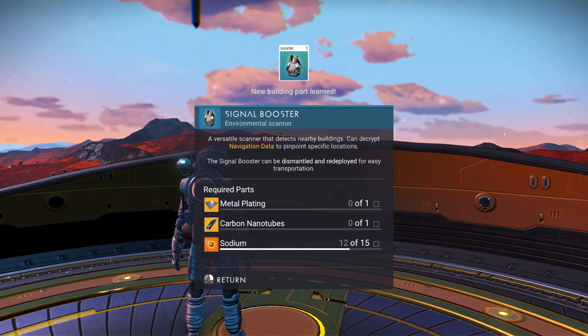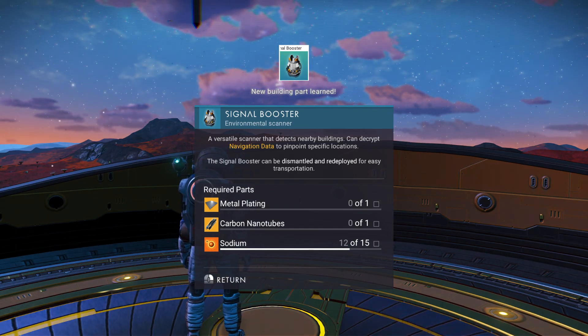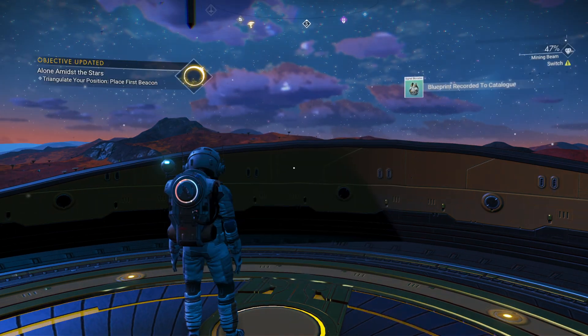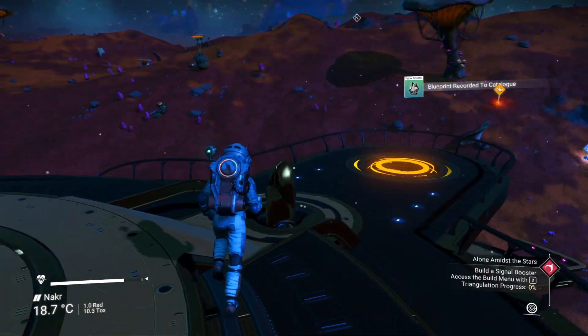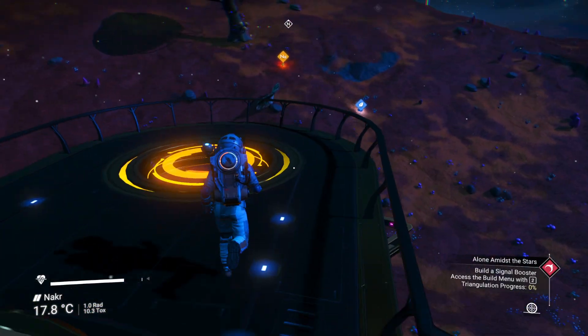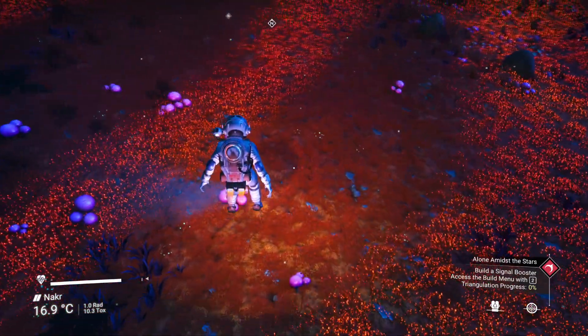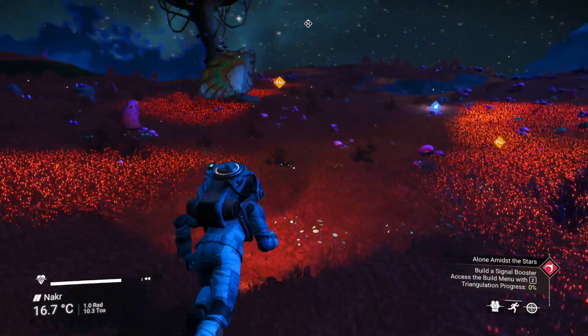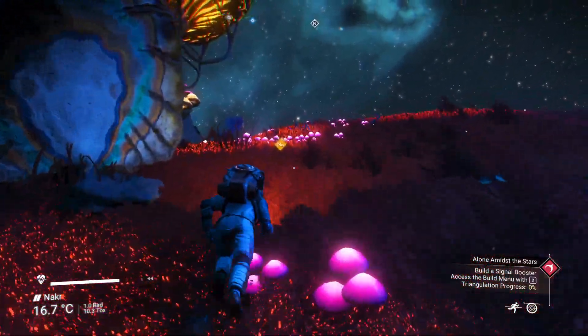Okay, looks like I've got the quest now. We need to make a signal booster — one metal plating, a nanotube, and some more sodium. We're out of sodium. What have we got here? There's some sodium. That will probably be enough, I think. I hope. We shall soon find out.